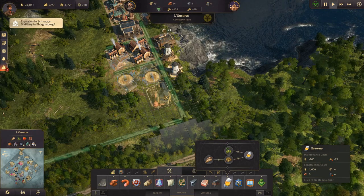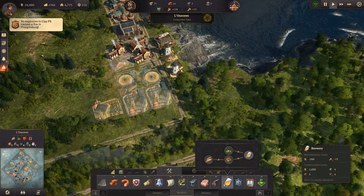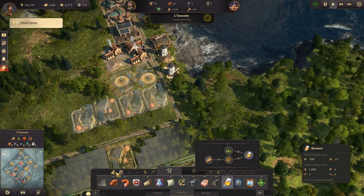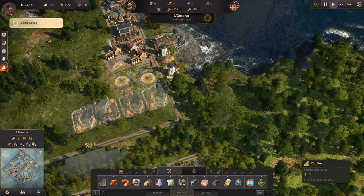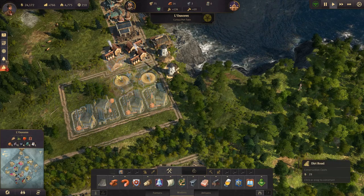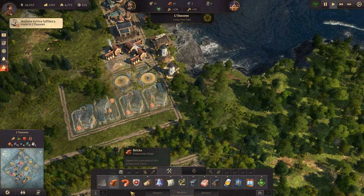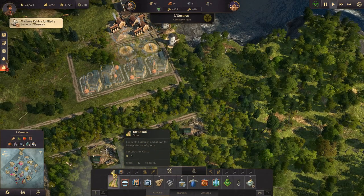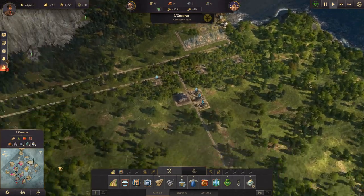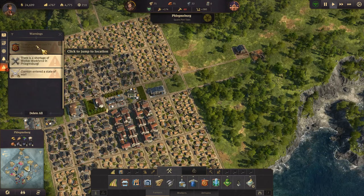One, two, three, four breweries placed and saved. But wait — there's been an explosion in one of the factories, and we need a road. We need a lot of steel over here. Let's have a look at this explosion — it's in a clay pit. A fire broke out and we don't actually have any fire coverage over here.